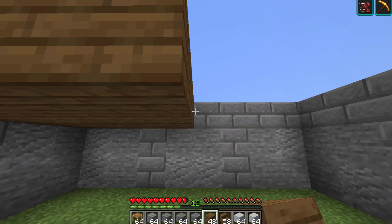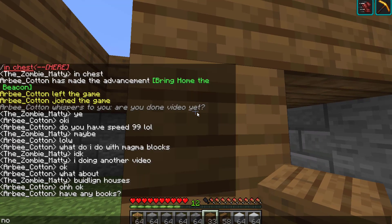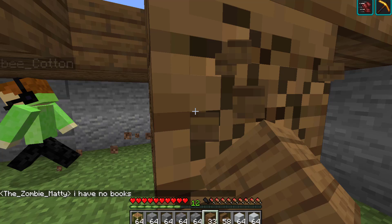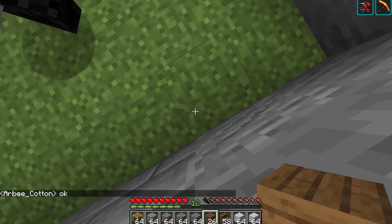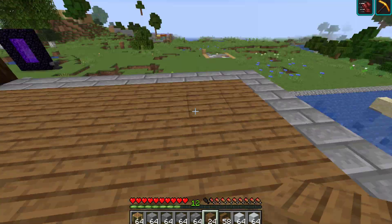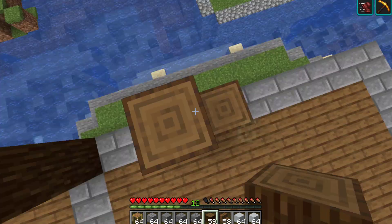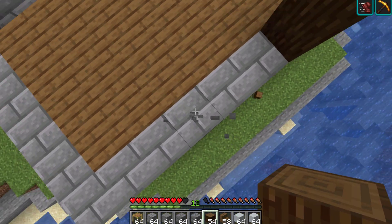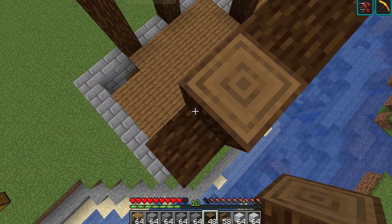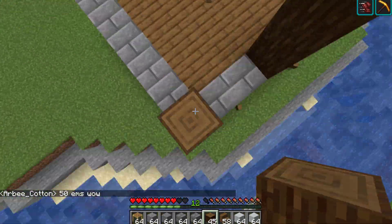We actually need to fill this whole ground with spruce logs. This is what you have to do — this kind of design with stone brick. Now this house is actually not that expensive; you just need a lot of concrete. To make concrete, you just need sand and dye and then put it in water — that's how you make concrete.